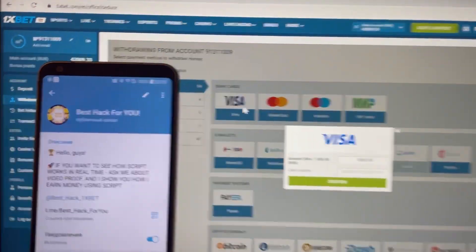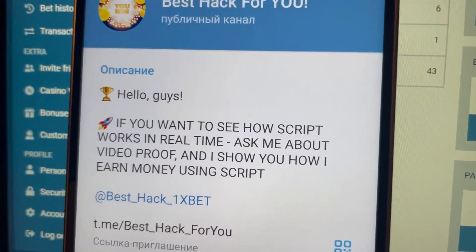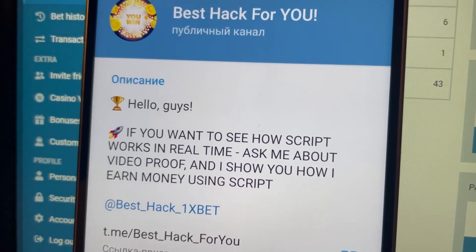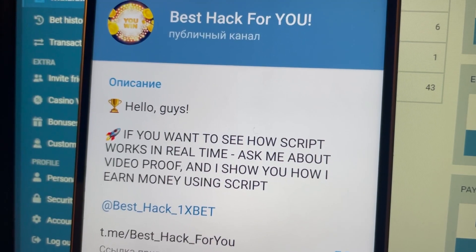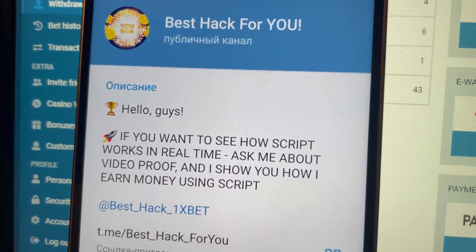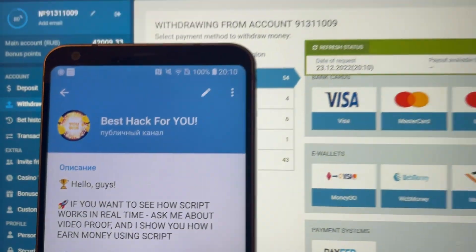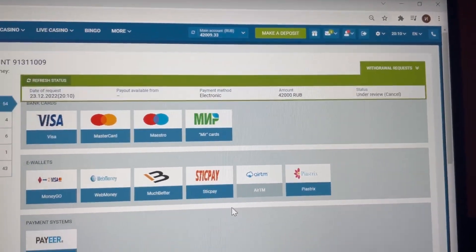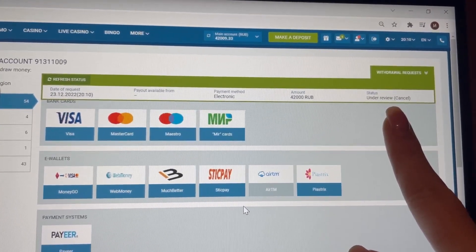Choose Visa. That is my official Telegram channel — write me here if you want this real working script. I'm waiting for you on my official Telegram channel. Now we should wait for 1xbet to send the money to my card.